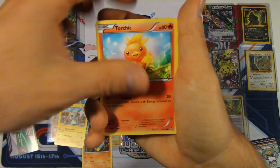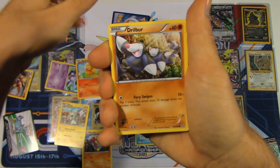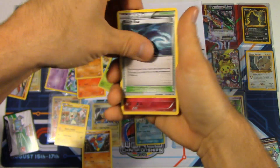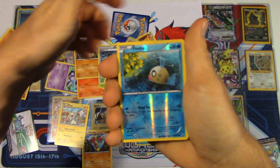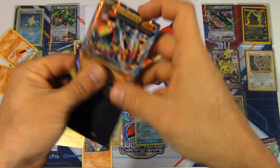The final pack here for Two-Pack Tuesday has got a Torchic, a Staryu, Lotad, Solrock, Drillbur. You're going too slow — Mr. Mime. I saw something. A Mag Cargo, Reverse Holo Phoebe's, and nice — we got a Primal Groudon EX.